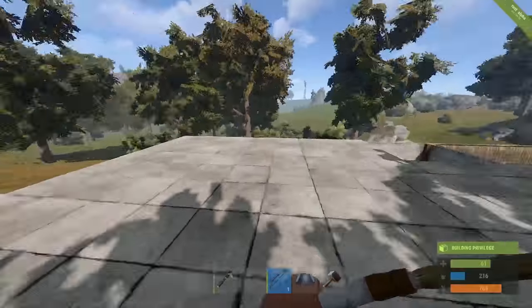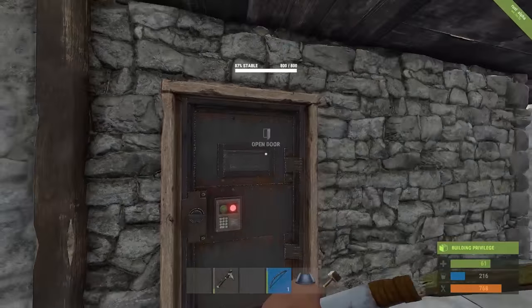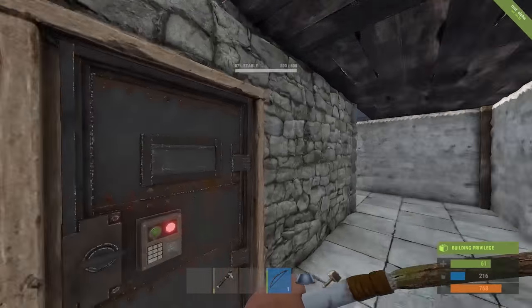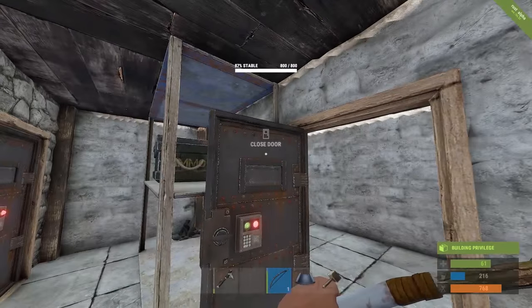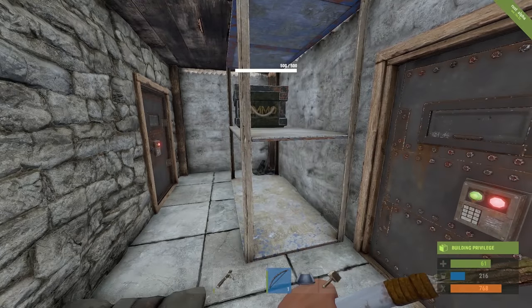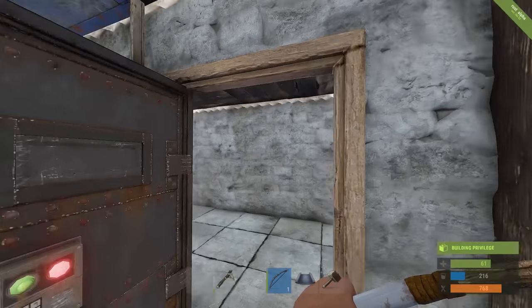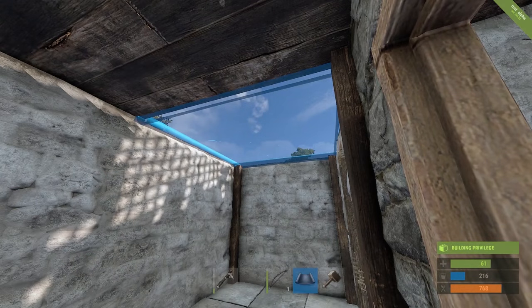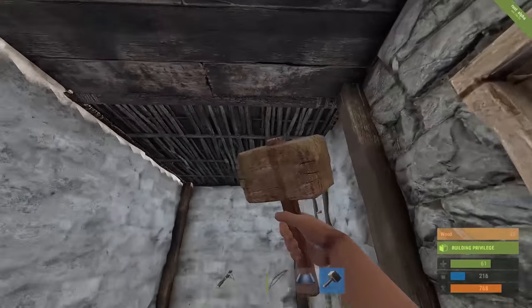Sometimes, especially in the first day or two, you'll face a decisive moment requiring an important decision under pressure. This happened to me on a wipe day on US West — if I didn't seal off my roof, those players would have gotten onto my roof and into my base, bypassing two of my airlocks and getting close to a loot room where they could have easily gotten in if they had explosives.